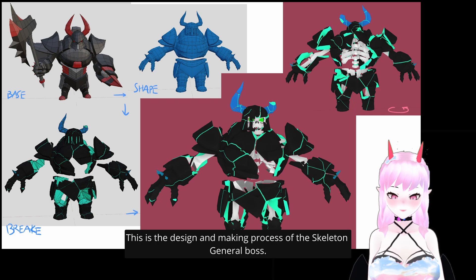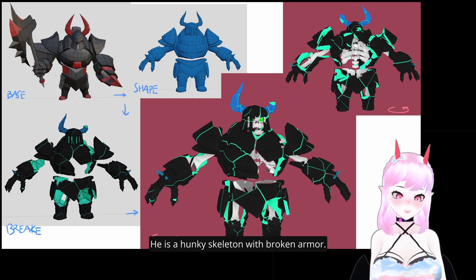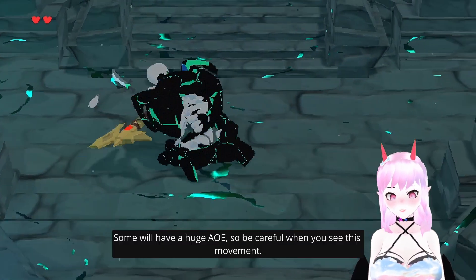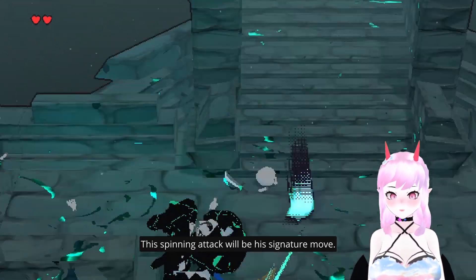Next let's work on the boss. Here's the design and making process of the skeleton general boss — a chunky skeleton with a broken hammer. Looking good, huh? I like chunky guys. Let's see all of his melee attacks. Some will have hard hit boxes, so be careful when you see this movement. This melee attack will be his signature move.